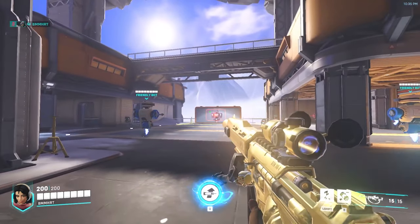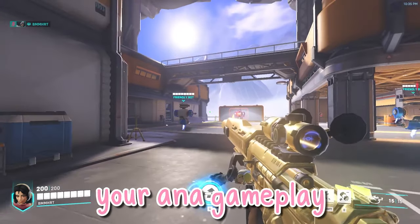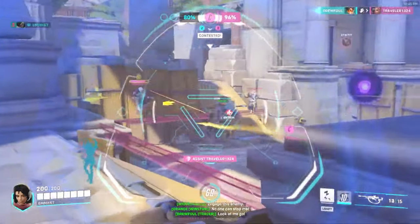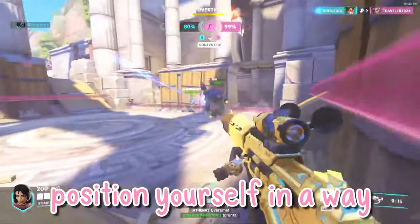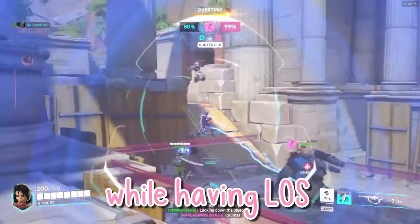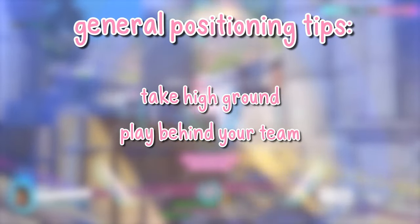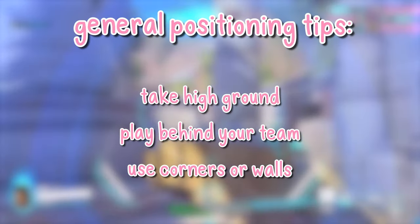Now that we've got our settings all set up, let's learn some tips and tricks that will help to improve your Ana gameplay. Number 1: as Ana, the most important thing you can do for your team is position yourself in a way that will keep you alive while having line of sight of your teammates. General positioning tips are to prioritize taking the high ground, playing behind your team, and using corners or walls to keep yourself from taking unnecessary damage.